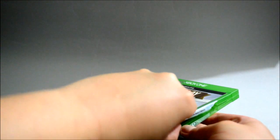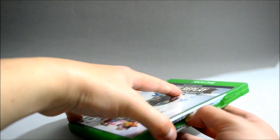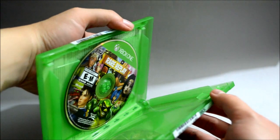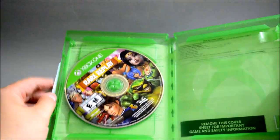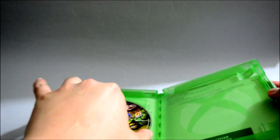So let's open it. Why is it so hard to open? So we see nothing — just a game disc on the left-hand side. Let's check it again.